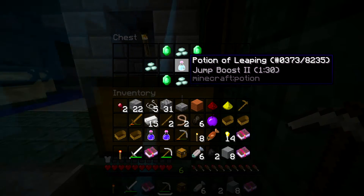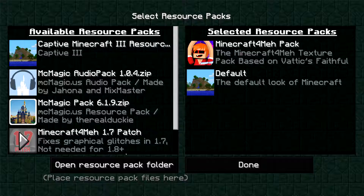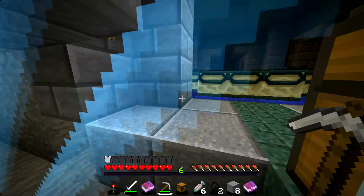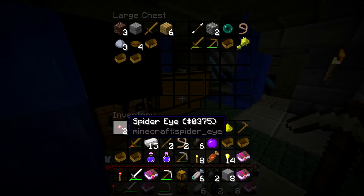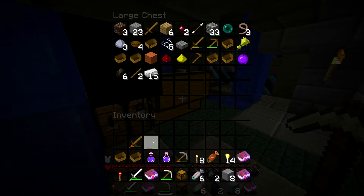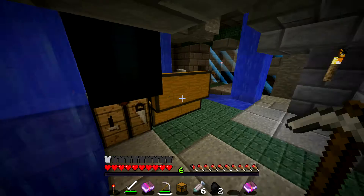Sweet, there's a hidden chest with some prismarine crystals and I'm actually pretty sure I don't have the correct resource pack on for this. There we go. So there's some prismarine crystals. I'm going to drop off some of this stuff back at our main double chest. We have got quite a stash of things going on here. Looks like I can probably make some armor pretty soon as well.